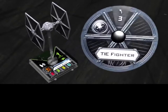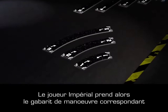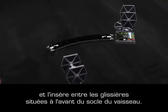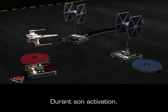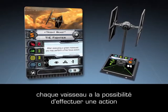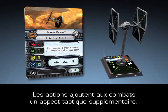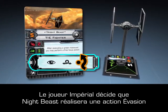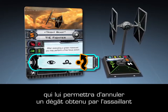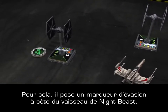Night Beast turns his dial face up, revealing a bank left maneuver with a speed of 3. The Imperial player then takes the corresponding maneuver template and places it between the front guides on the ship's base, then advances Night Beast's TIE Fighter to the opposite end of the template. During its activation, each ship has the opportunity to perform one of the actions indicated on its corresponding ship card. Actions add additional tactical layers to combat. The Imperial player decides that Night Beast will perform an evade action, allowing him to cancel one hit rolled by an enemy attacker during the combat phase. The Imperial player places an evade token next to Night Beast's ship.